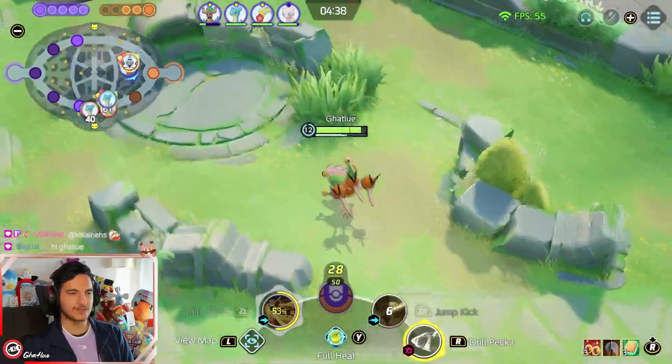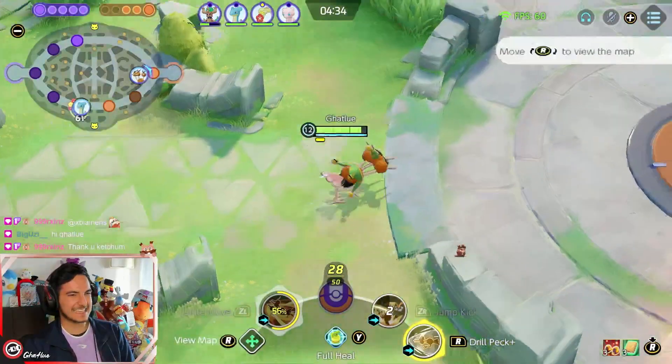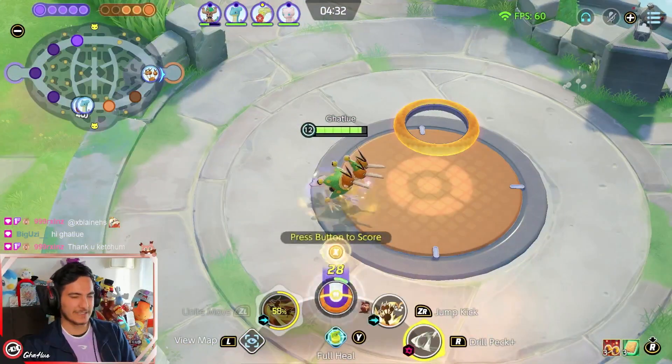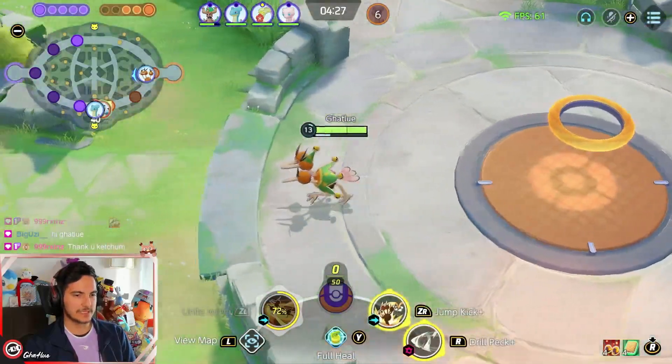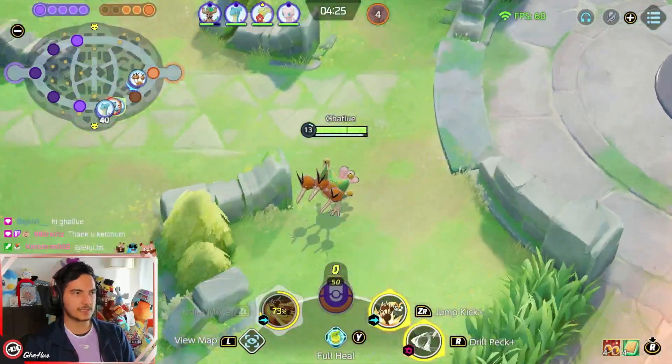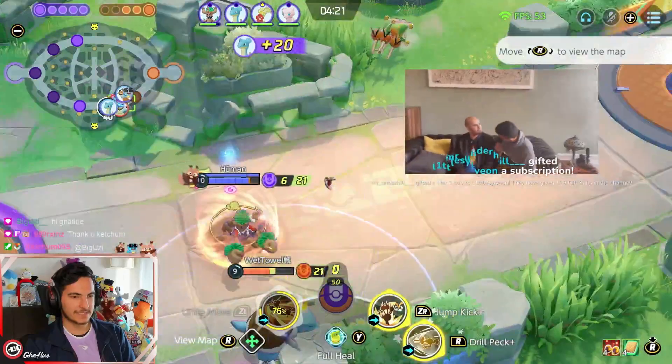You can only use Drillpick on its own when enemies are contesting bosses. If they're contesting the boss, you can use Drillpick, Jump Kick, auto attack. But in general, I like to use auto attack, Jump Kick, then Drillpick.